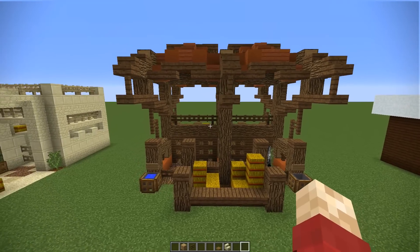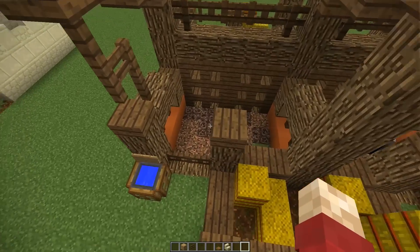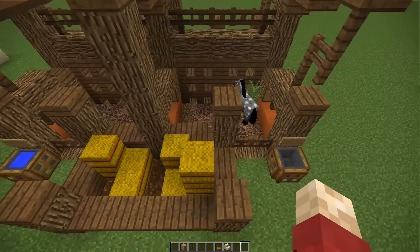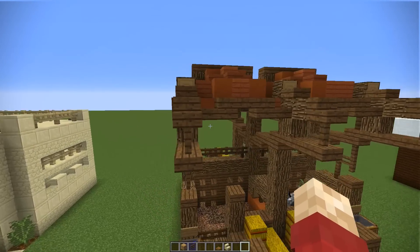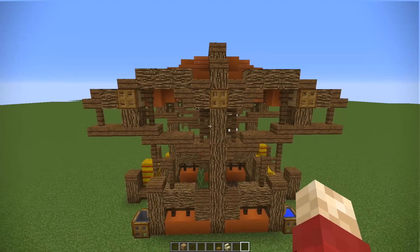Next up is a rather complicated looking build. It's actually fairly simple once you break it down into its individual components. But at a first glance, you can see that it does look a little bit complicated. And it's mainly because of this bit on the top, the roofing. It was designed with a savannah or a canyon biome in mind.